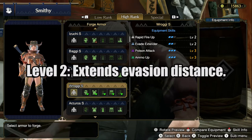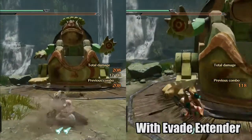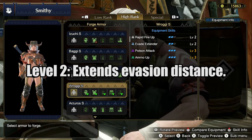Then we have Evasion Extender level 2, which makes it so that you can roll or side hop a little bit further. You can see here on the left I don't have this skill equipped and on the right I do have this skill equipped. It's a pretty noticeable difference and it's a pretty useful skill to be honest.